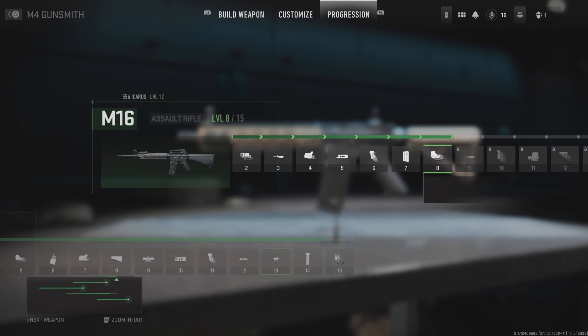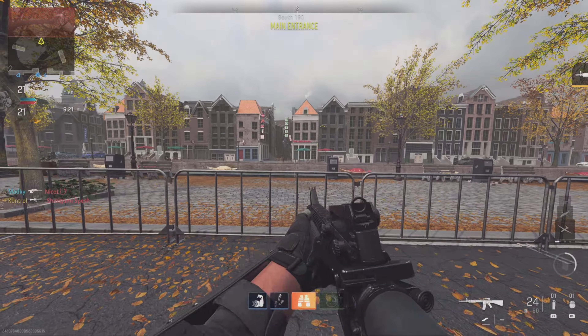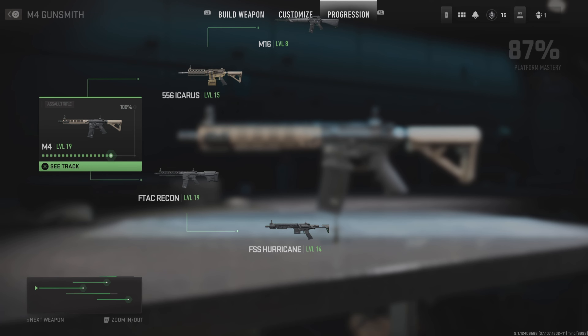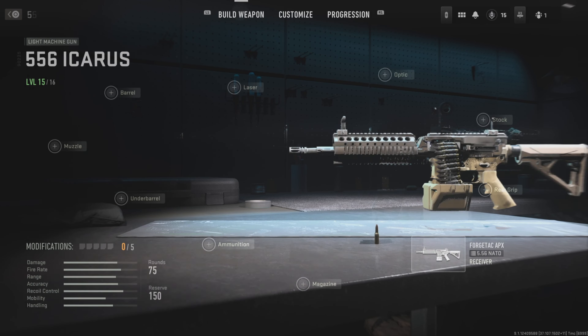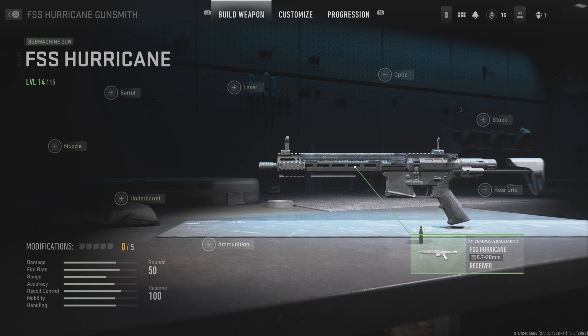Now if we zoom back out by pressing R2, we can see these are all guns that branch out from the M4 family tree — and that's how we unlock new weapons. Coming back from the progression tree to the build of the weapon by pressing L1 twice, we can change the attachments on the bottom right. See this receiver tab — we can change it to either the M16, the 5-56 Icarus, the F-TAC Recon, and the F-SS Hurricane.